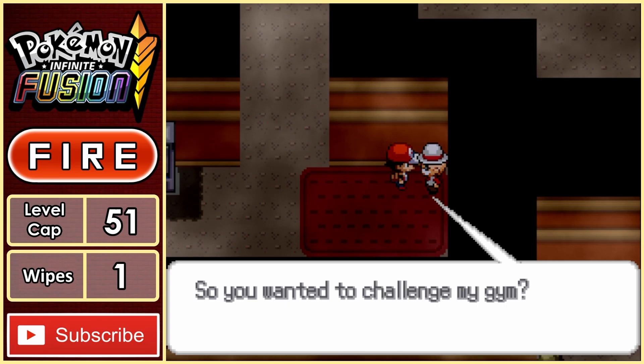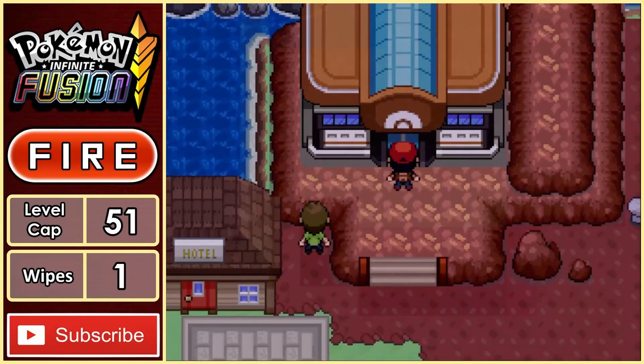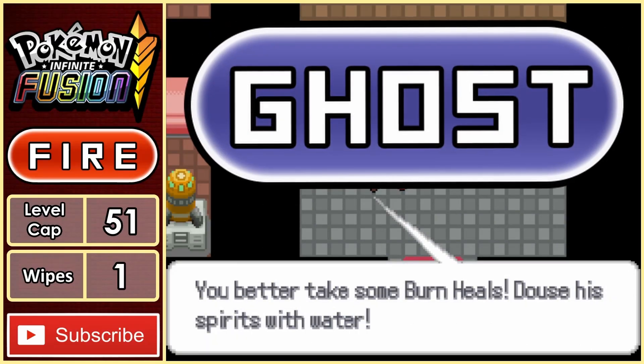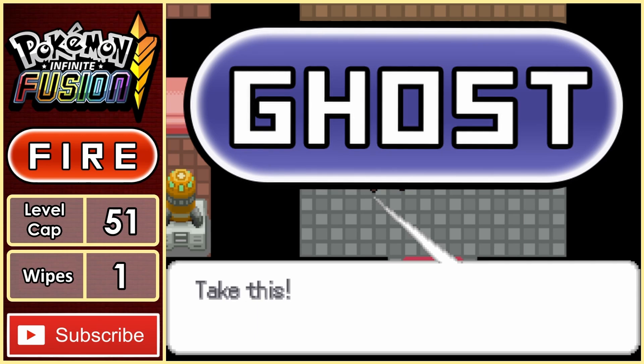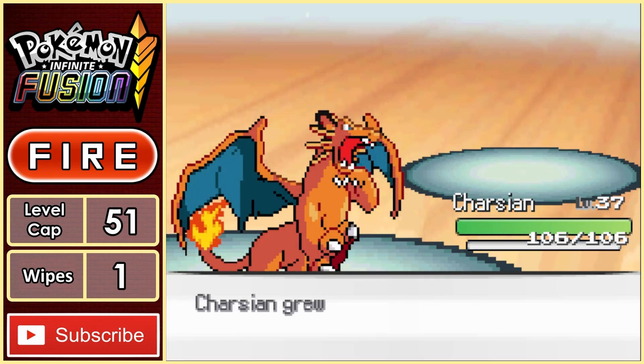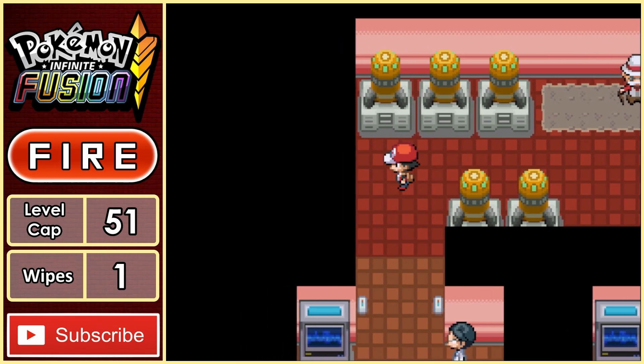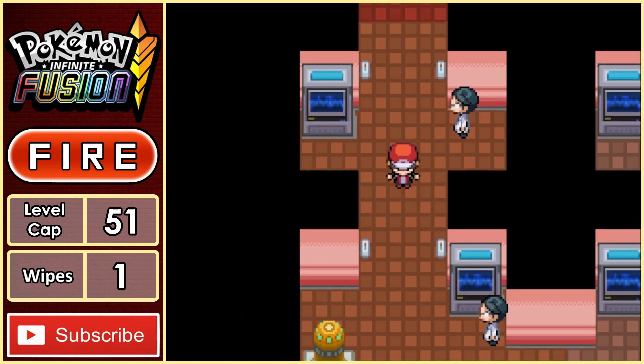We continue to explore the mansion, taking out some Pokemon trainers along the way, until we finally reach the end where we can find the gym leader Blaine. After a short chat, he agrees to head back to the gym so we can challenge him. The gym is unlocked, so we go inside. The old man confirms that Blaine will be using Ghost types, which is not too big of a deal for us. I start clearing through all of his trainers trying to level up, but even after beating them all, we are still well below the level cap, so I decided to leave the gym and find a place to grind.